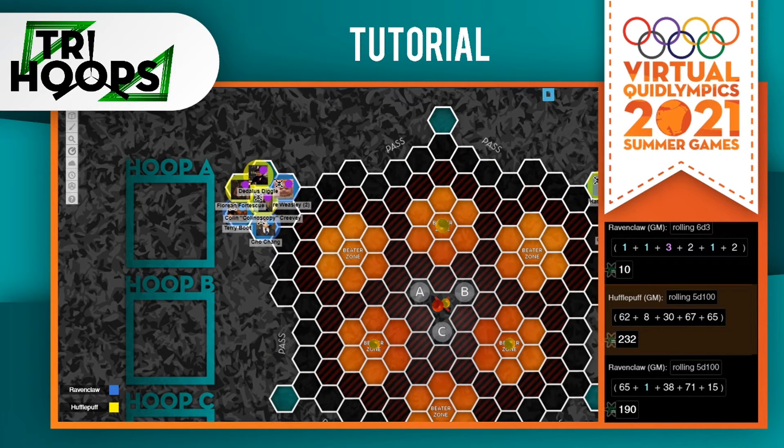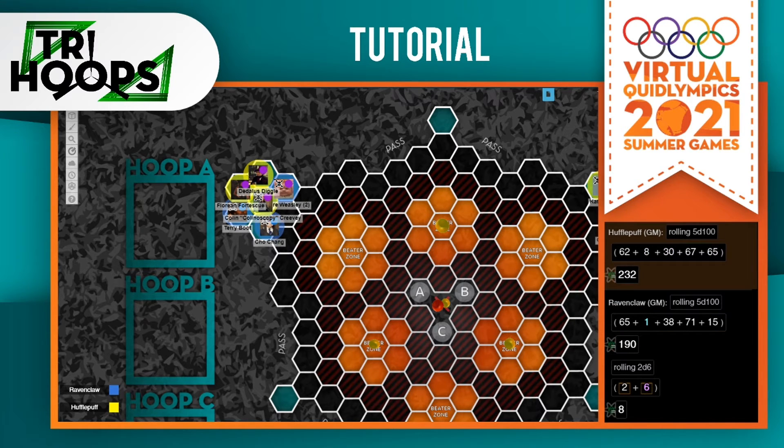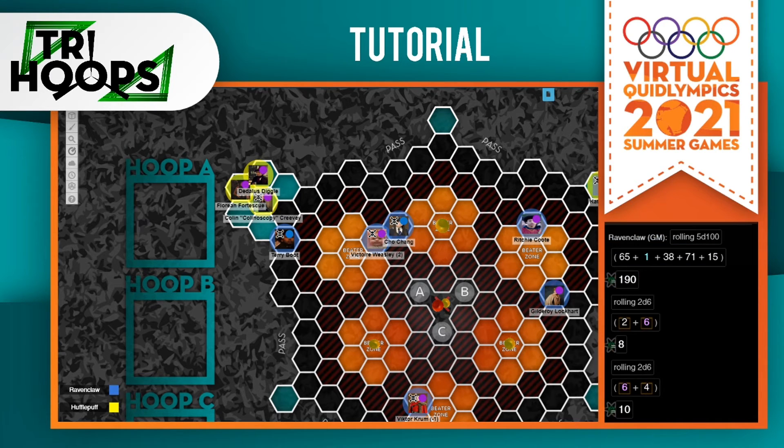On your turn, you will follow these five simple steps. First, you will declare how many dice you'll be allocating towards your beaters and how many towards your hoop boxes, but you do not roll them yet. You have a total of 4d6, and at least 1d6 must be allocated towards your beaters — so I'll declare the maximum of 2. Once you've declared, you will roll for your beaters only. You may then move your characters; beaters move the 2 and the 6, and each chaser may move up to 4 spaces as long as they're not in possession of the quaffle. Next, if you are not shooting, you will declare which hoop boxes you are allocating your remaining d6s to — one to hoop A and one to hoop B.